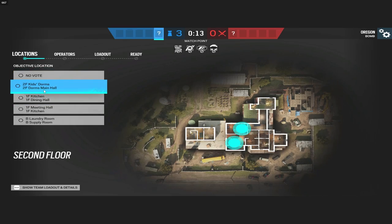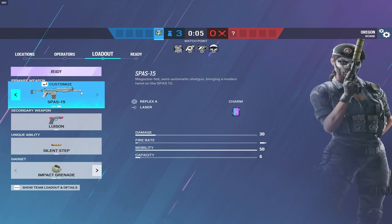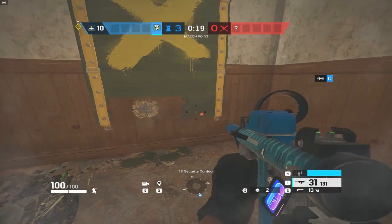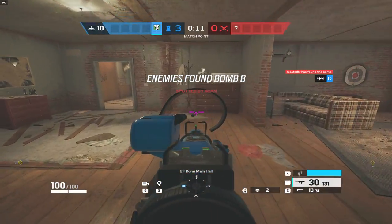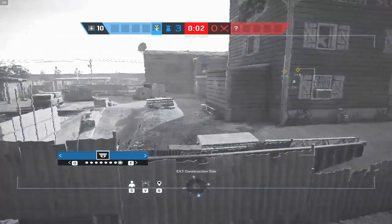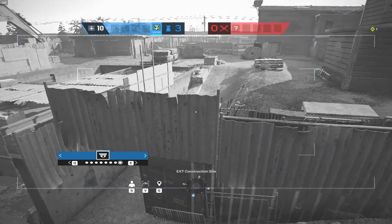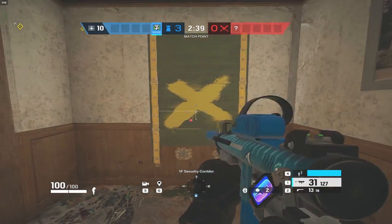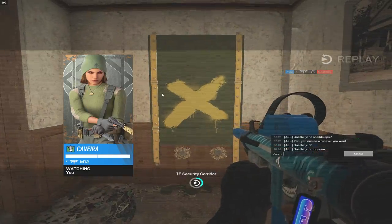Defense time — let's try a fun operator. Let's go Cav with the M12 and a suppressor, reflex B. I might try to run out because I feel like he'll come out through street. Since he's silver, I'm not sure if he'll expect this — it's something you see in higher ELO. So far I don't see him anywhere. Oh, there we go — I timed it perfectly. GGs, 4-0!